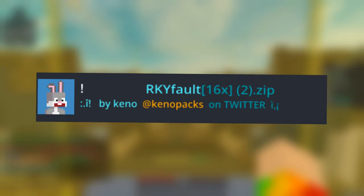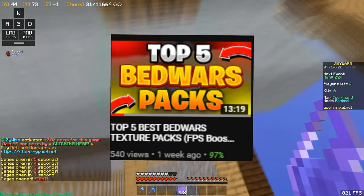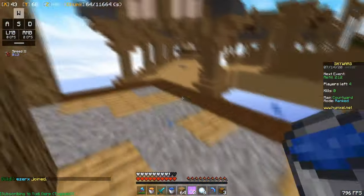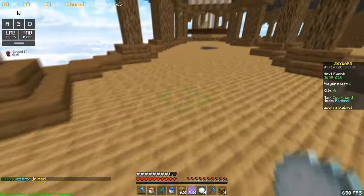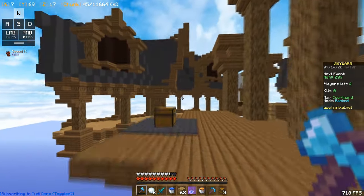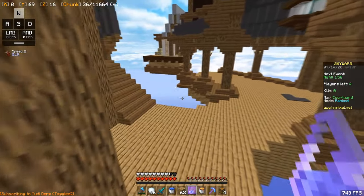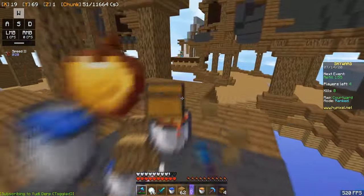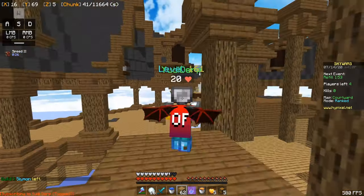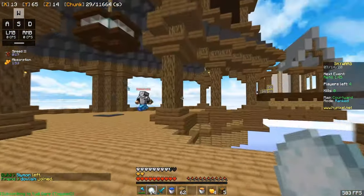At number 1, we have RKY Fault. I know I put this in my top 5 Bed Wars texture packs too — it's just this texture pack is so good for any PvP-related game mode. Look at the axe — that's perfect. Skywars, of course. They legit cannot do such a good job with this texture pack. The potions are great. The swords aren't my favorite — they look good but they're super long, which I don't really like. But this texture pack is so good.